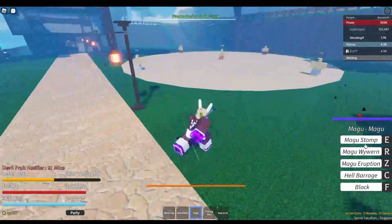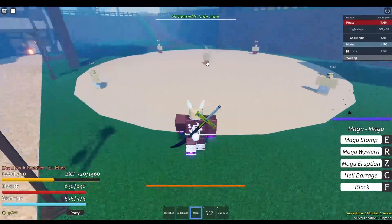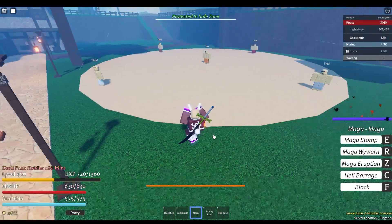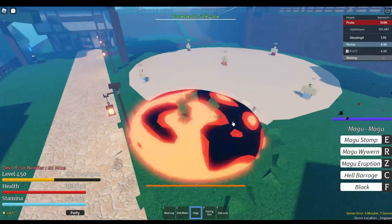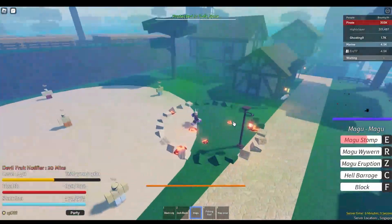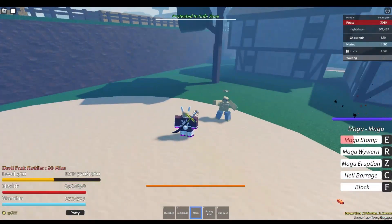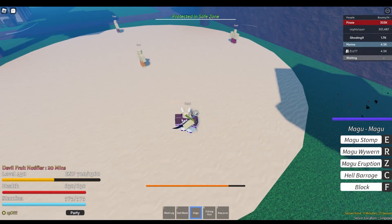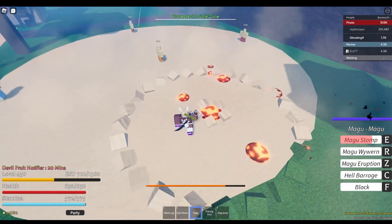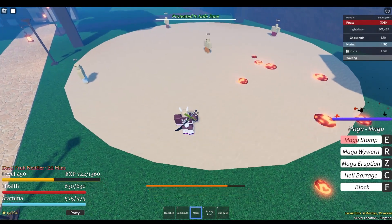So the first move is the Muggle Stomp, the E move. It's just a thump — you need to be in close quarters. And it deals 85 damage. That's okay.